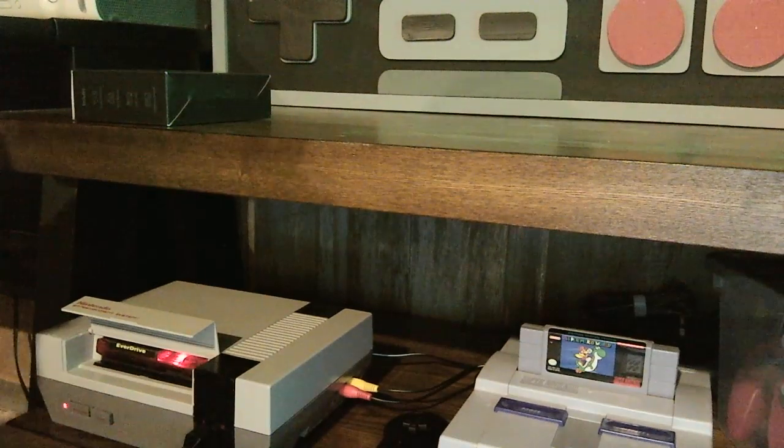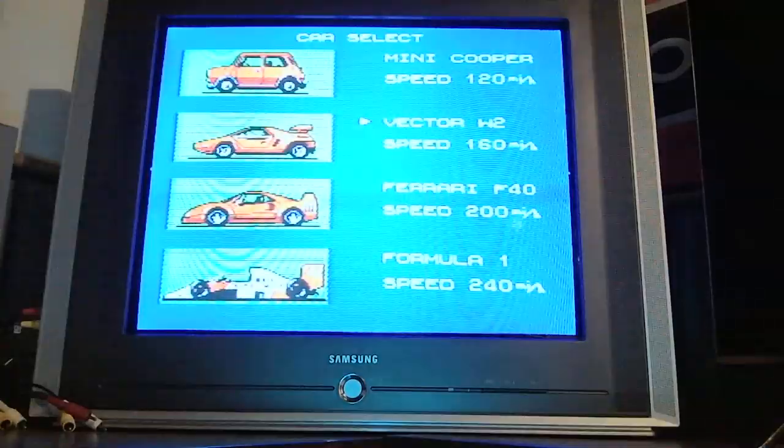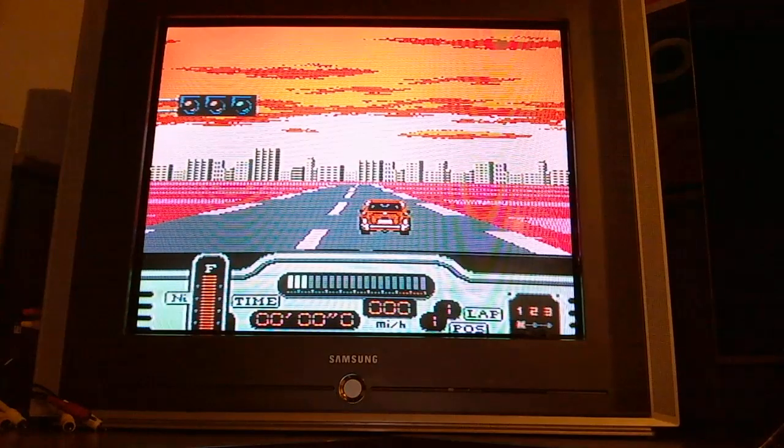Hello everybody, it's The Gamer. I just got 125.3 on Motor City Track in Formula 1 Built to Win. Save states off, cheats disabled — that's how long it took me. It took me about 6-7 tries, so I'm going to go ahead and replicate it here and make a nice short video.